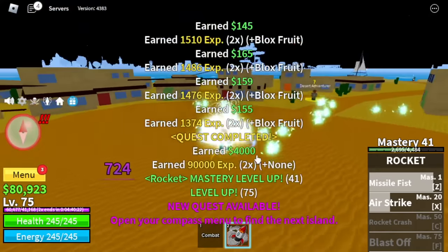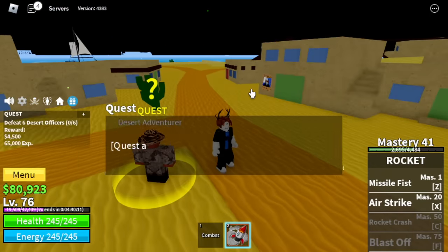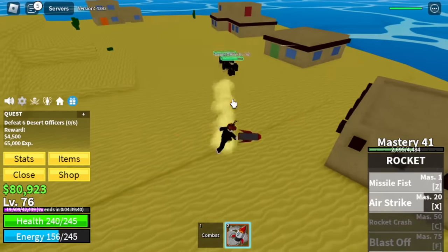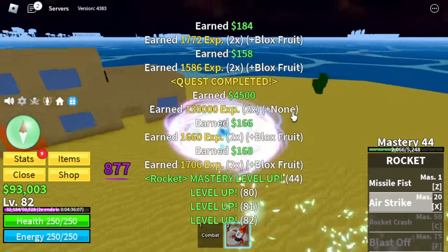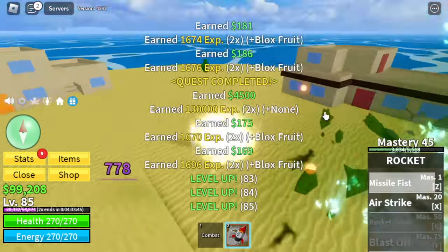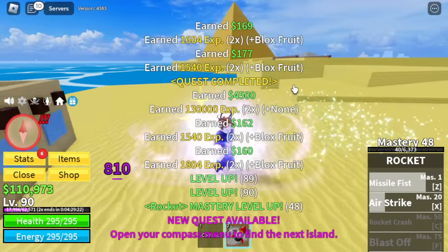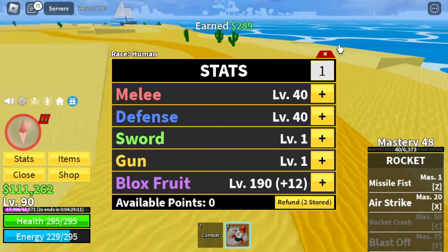At level 75, you can now start with the desert officers. They're kind of far away — I hate this kind of grinding area. Same strategy. You won't be needing to lure them again because there is not much knockback. We're gonna reach level 90 here. For the stats: melee defense 40, block fruits 190.